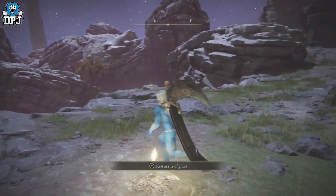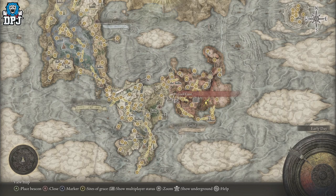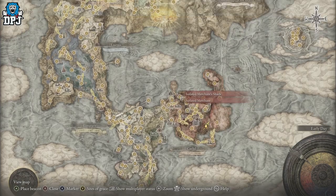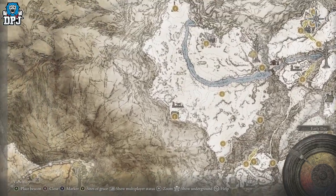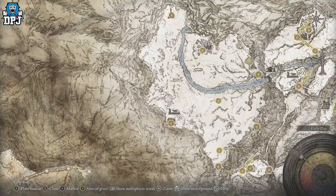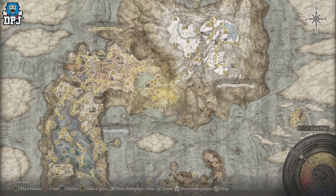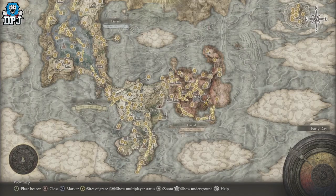So there we have it — these are the best rune farms in this game, bar none. They all take place in the Mohgwyn Dynasty area. Search YouTube for the White-Faced Varre questline to get the Pureblood Knight's Medal to reach that area, otherwise you have to traverse all the way up to the Hidden Path to the Haligtree. I've made a video titled '13 Hidden Paths and Secret Locations' which shows exactly where the teleporter is and covers the Varre questline — I'll link that below. I hope you enjoyed the video, leave a like, subscribe for more Elden Ring content, and I'll see you on the next one.